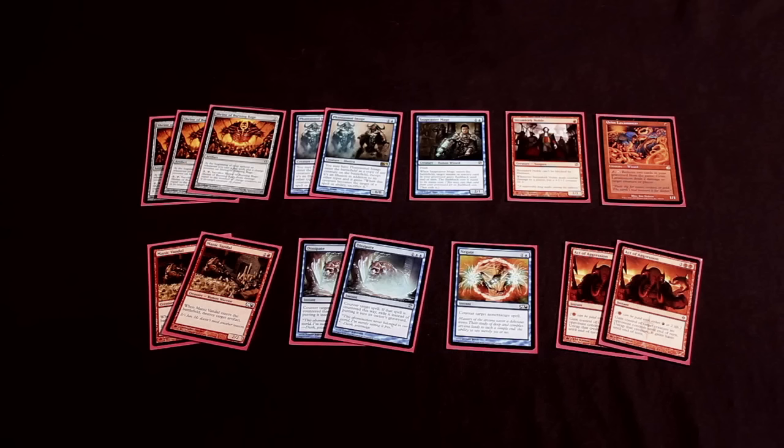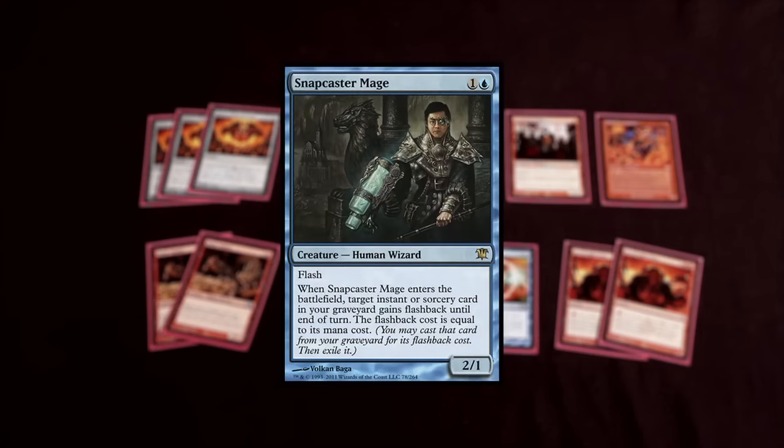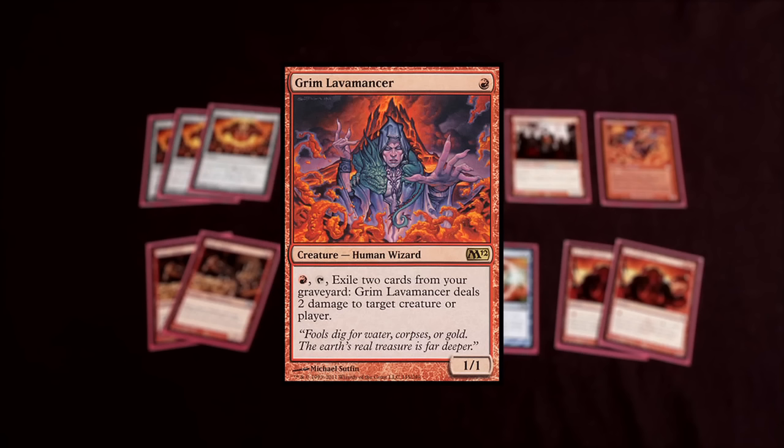A lot of my sideboard are one-ofs, but the one-ofs are just to add more consistency to the deck — to make it effectively four Snapcasters, four Stromkirk Nobles, four Grim Lavamancers, because I have one of each in the sideboard. Depending on the matchup, Grim Lavamancer is really good sometimes and not others — he's not very good against Control, so you want to side him out. But Stromkirk Nobles are really good against Blue-White Humans, so you want to max out on them.